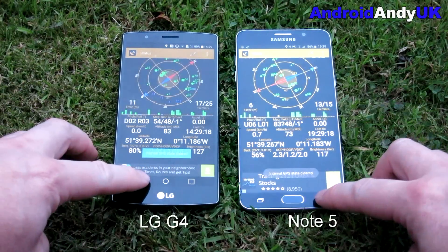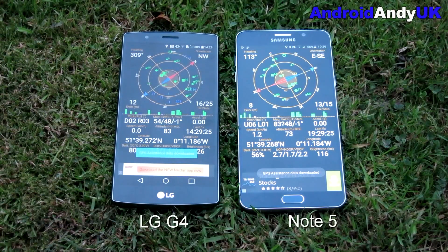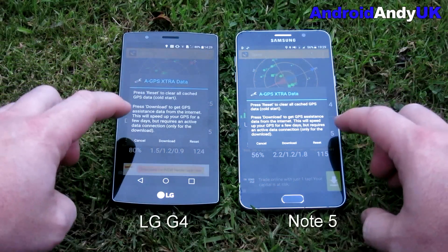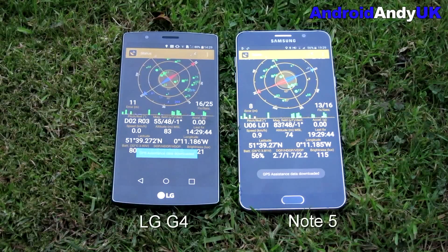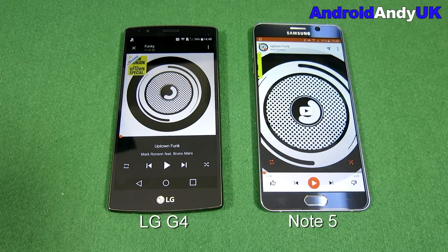We move on to the GPS test. I reset the GPS state and go in, and they're both locked instantly — I don't think I've seen that before. I reset them both again and came back in, and for a split second it showed zero, then almost instantly they went back to being locked onto everything they were before. I'm not sure that really helps anyone as a test. Both were very good though.